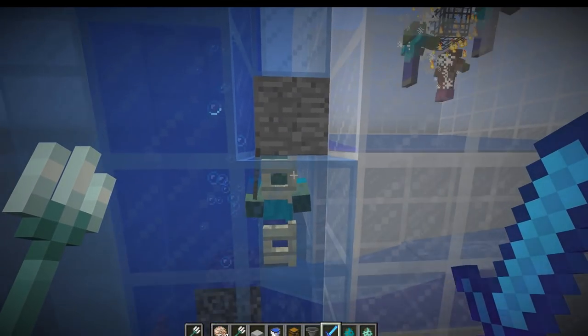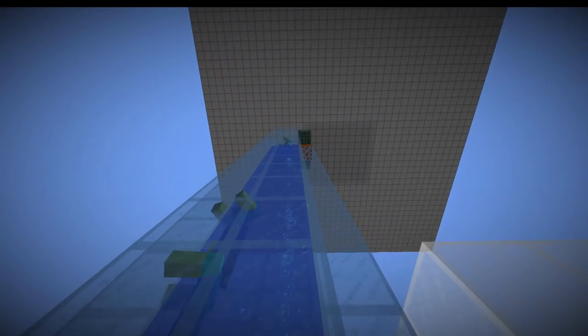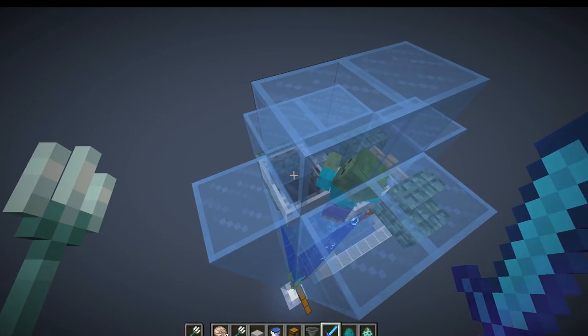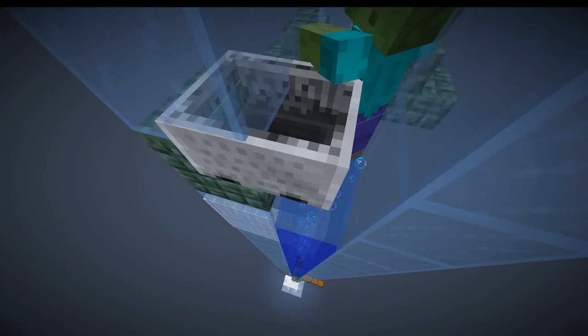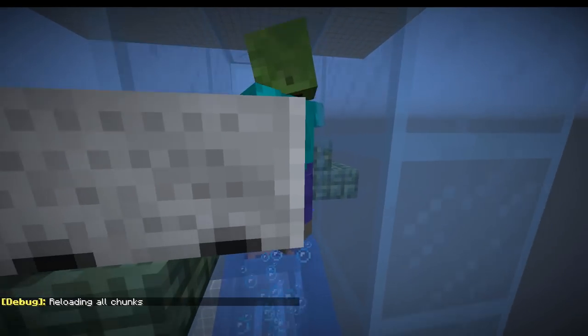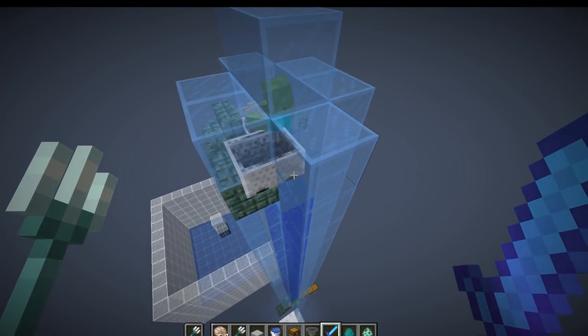We also have a solid block here in case a chicken jockey comes by so it can suffocate — that way they don't interfere with the mobs getting moved in. At the very top, we have a magma block to prevent baby zombies from getting stuck up there, so it'll kill them off. This cart here is to align the zombies with the back side, because when zombies convert into drowned, the new drowned mob is summoned at the same location as the zombie and then the zombie is removed. Sometimes it's offset a little — specifically in the south-east corner — so if the zombie was up against the wall, the drowned could be placed inside the wall. To prevent that, we first align the zombie with the outside edge, similar to what we did with our villager converter.